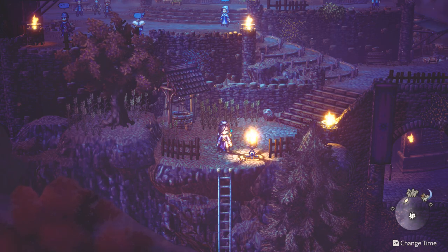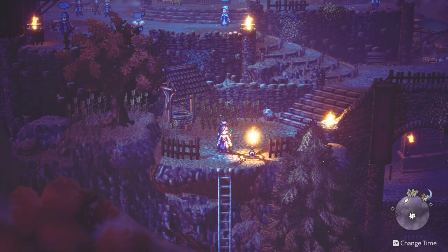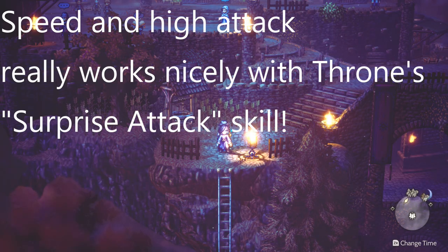This particular sword — at the time of recording I can't say for sure whether or not this would be considered the best one — but comparing it to Octopath Traveler 1, the most powerful sword in that game had a physical attack bonus of 300 plus, and this particular weapon has 322, as well as a bonus to speed.